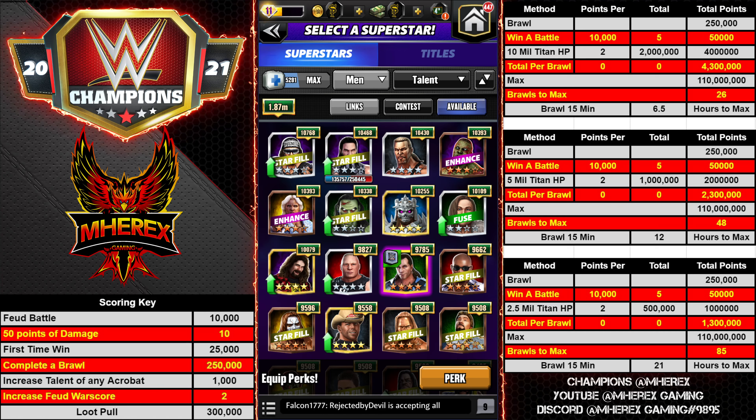This is very different and we haven't seen it before, so this is just the best prediction I could come up with. If the Titan only has 2.5 million hit points, that would equate to 85 brawls to max and 21 hours of feuding at 15 minutes per brawl. Let's hope it's not that. If it is 2.5 million, you're probably better off trying to pin him quickly with a hard hitter and then get individual wins on everyone else they're bringing. So let's hope they're not 2.5 million — if it's less than that, you'll want to get as many wins as quickly as possible for the 250,000 war score from winning a brawl.